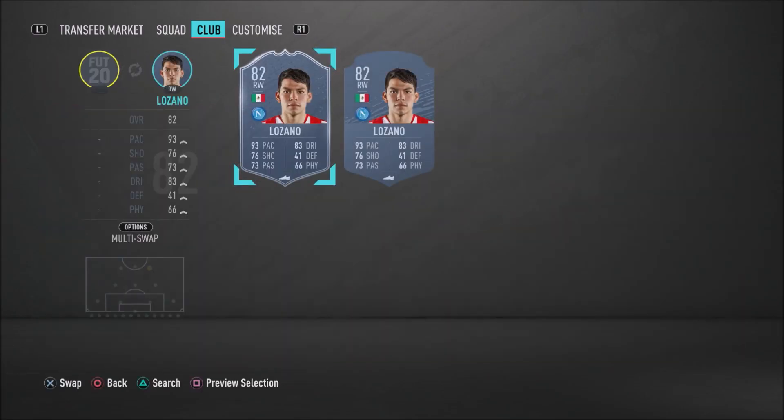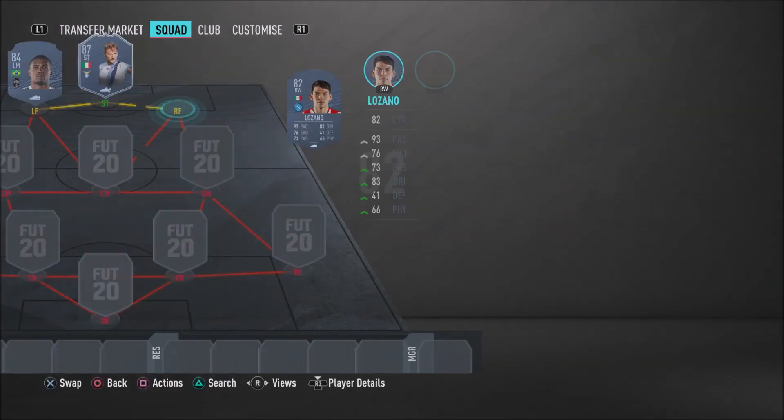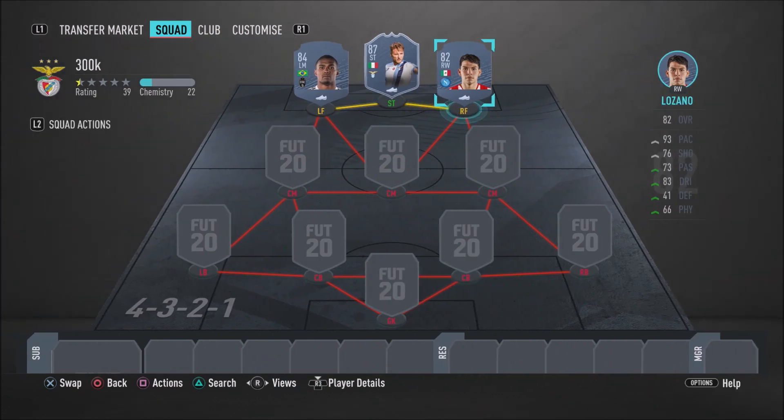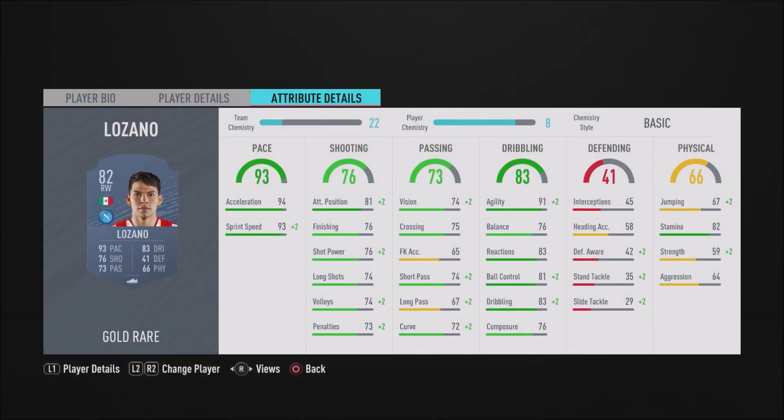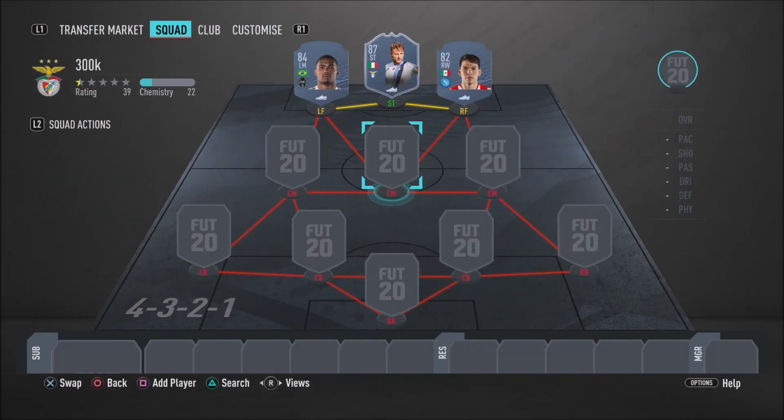In that right forward position, we do have an absolute beast — we have Hirving Lozano again, a lovely, sweaty, beastly player, and very cheap in this game. He gets the job done: 91 agility, 83 dribbling, 81 ball control, 93 sprint speed, 94 acceleration, and 76 finishing. This guy is very sweaty, very overpowered, very beastly in FIFA 20. So I highly recommend you guys go ahead and pick him up — a very, very good card.